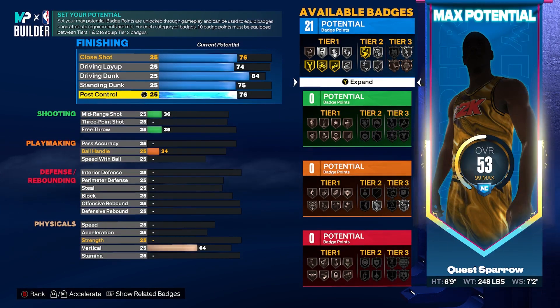That's going to give us 21 finishing badges. You're going to be able to get those contact dunks and have a little bit of everything in finishing. It's not necessarily the strength of this build, but if you get a mismatch down there, you're going to absolutely eat. As a power forward, whether you're playing in the city or in the rec, sometimes you'll get matched up with an inside-out scorer who's more of a wing-oriented player, and you're going to go to work on the block with this build.